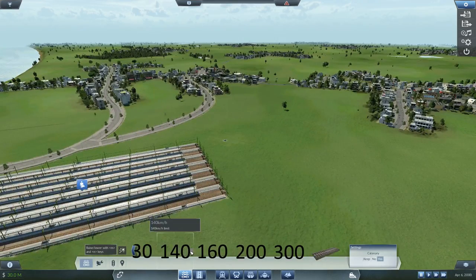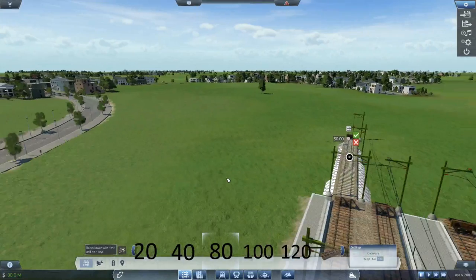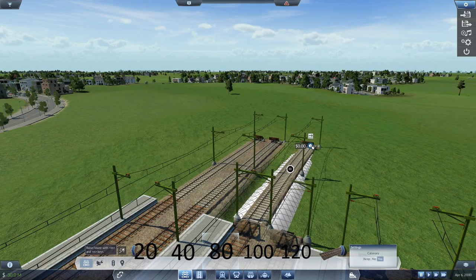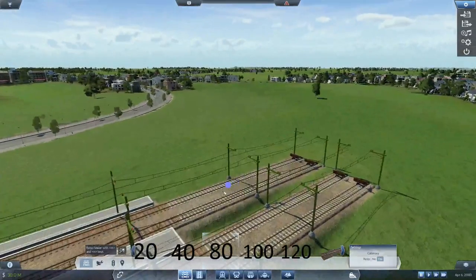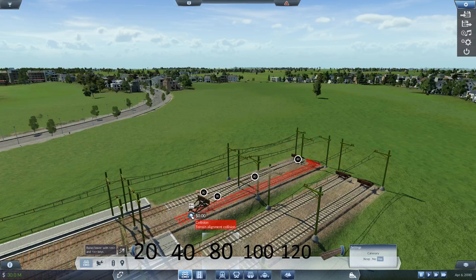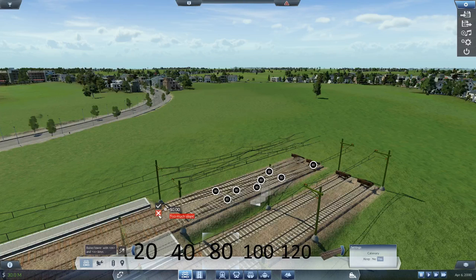Let's lay out some train tracks. Normally the station speed would be 80 when they go in. Let's start with these four. This is a game you can watch forever. There we go — too much slope. Why too much slope? The other way it works. It works that way. Weird. Now it can go either way — this is a cross section.